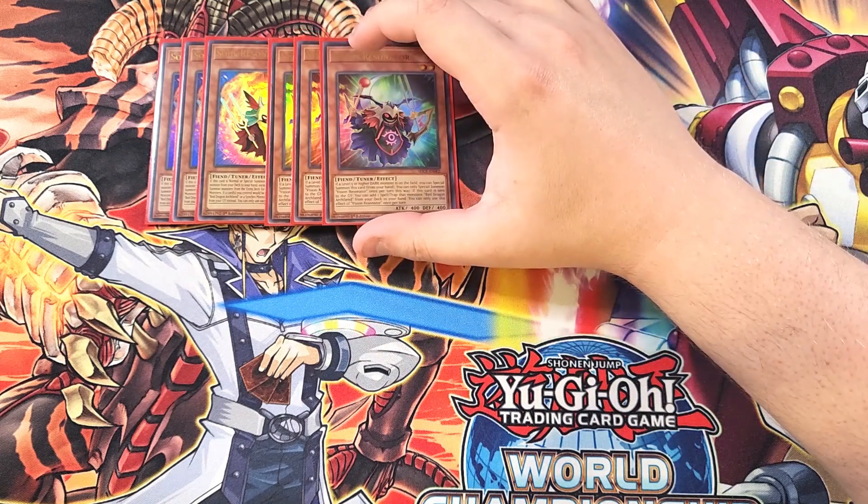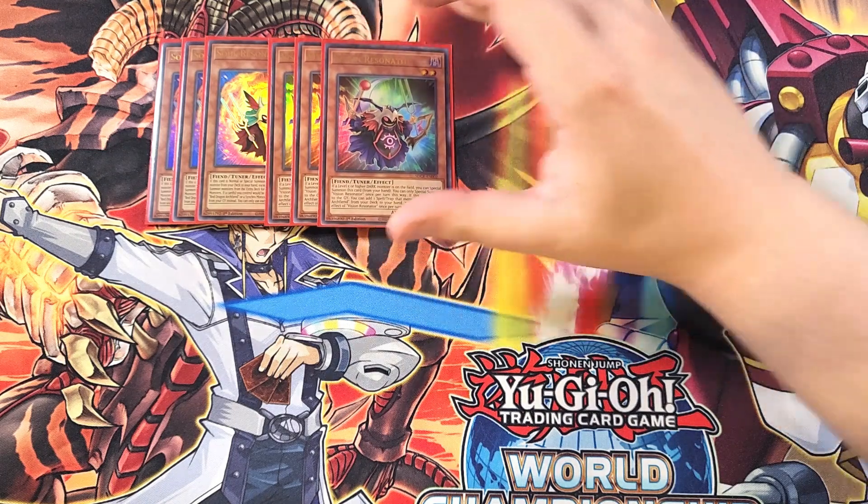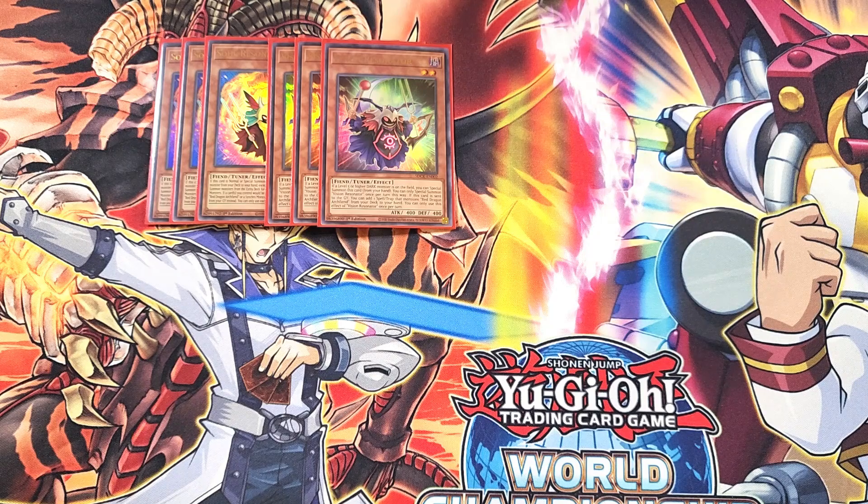Soul Resonator also has the ability that if a card you control would be destroyed by card effects while you control Red Dragon Archfiend or a Synchro monster that mentions it, you can banish this card from your graveyard instead — a great effect to protect your cards. We then play three copies of Vision Resonator, a great extender. If a level five or higher Dark Monster is on the field, you can special summon this card from your hand. If this card is sent to the graveyard, you can add a spell or trap that mentions Red Dragon Archfiend from your deck to your hand, great for searching Crimson Gaia.